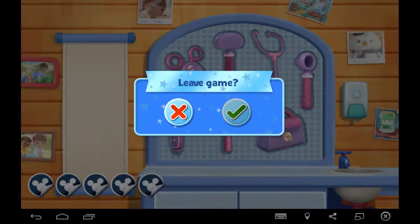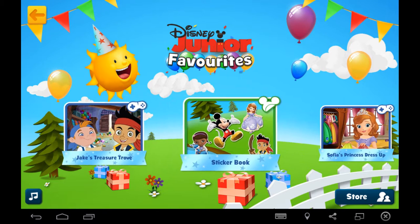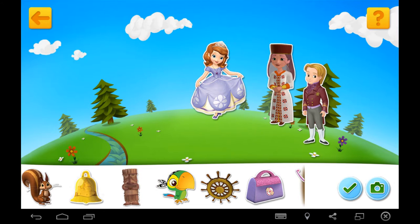Play another activity. Here's where you can play with the stickers you've collected. Drag and drop stickers onto the page. You can move stickers around the page.